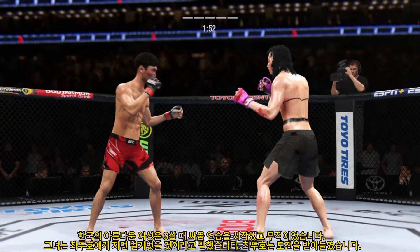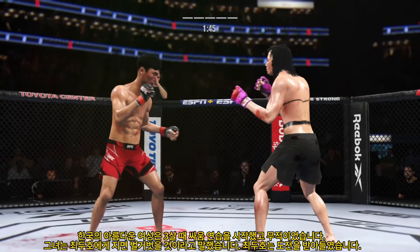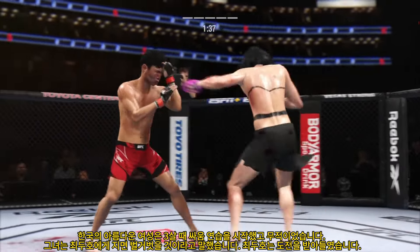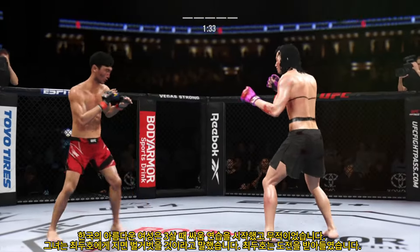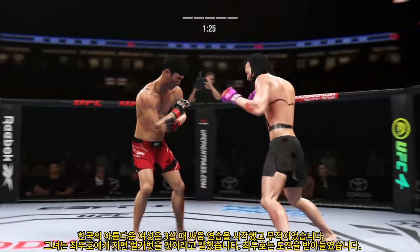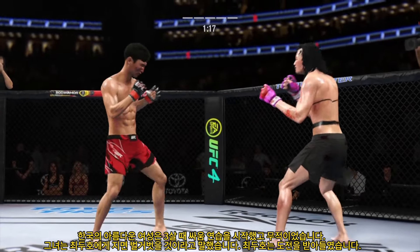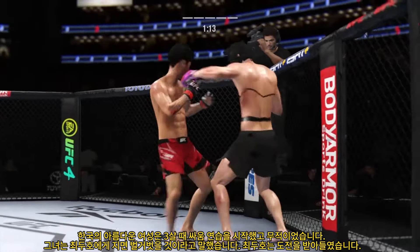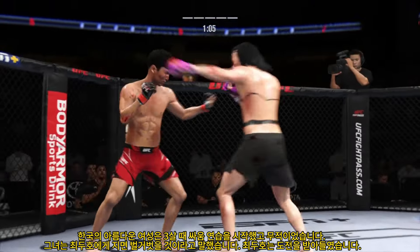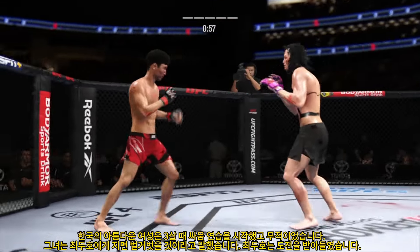Nice punch there by Alvin. Do not back up — they continue to exchange. Nice kick. Looked like he clipped him with a left-hand counter. Lands flush with that right hand. Back to the jab — no good. He connects there with a punch, so pretty good striking display thus far. He throws everything so straight and so accurate. Alvin's cheek looks like it's cut — starting to bleed a little bit now. Connects with a right hand — nice right punch by this young man.